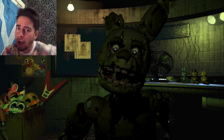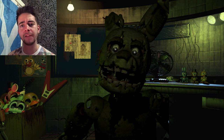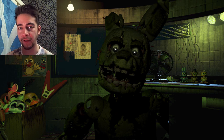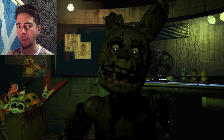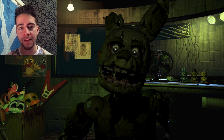At number 6, Springtrap used to be a dual-purpose suit back when he was Spring Bonnie. The suits had two functions: the animatronic function, and a costume function where a human could go inside and wear it. You would use a crank to lock the endoskeleton in place and force your way inside. These were very temperamental, and unfortunately at the sister location the spring locks began to fail. The Purple Man met his doom when the spring lock mechanism failed in that suit.